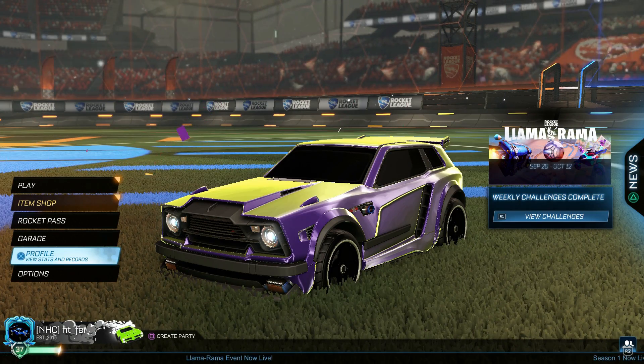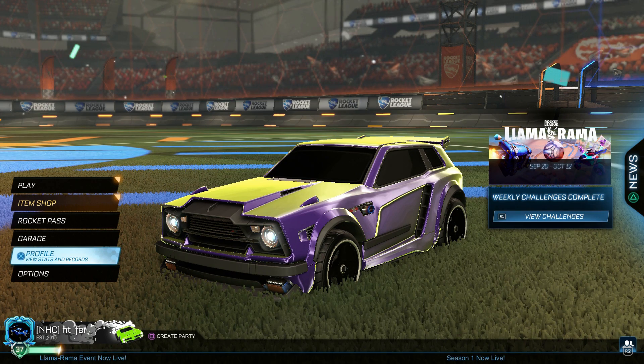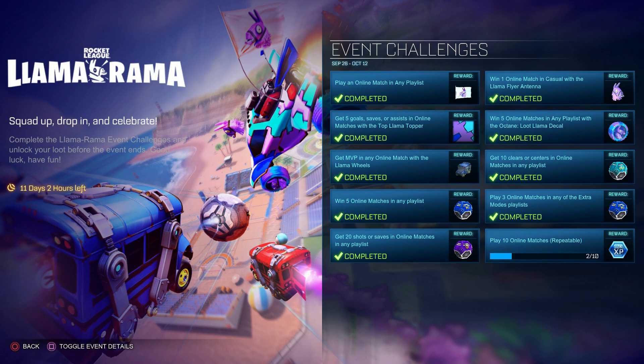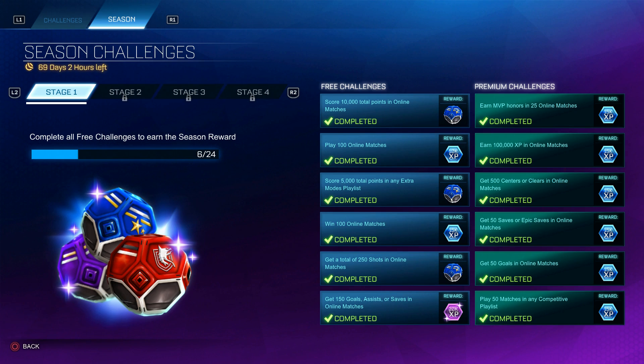Everyone knows how to get to the weekly and season challenges — just press R1 from the main menu. The weekly challenges always give you one or two rare drops. Currently the Llama Rama event gives you one uncommon, two rare, and one very rare drop. The season challenges give you three rare drops.